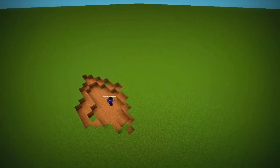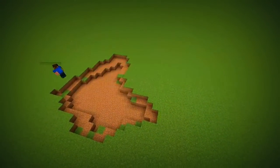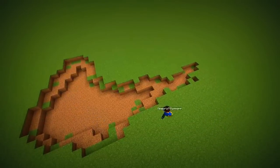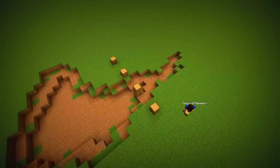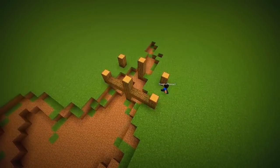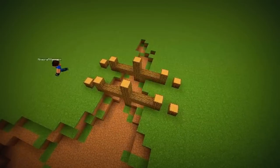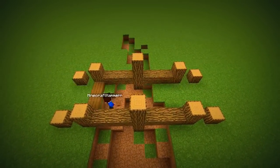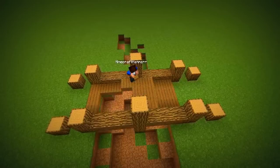We will start out with the bridges first. Build a short bridge frame just like this — pause the video if you can't remember it. Fill in the middle with slabs, then add a stair fence on the sides.